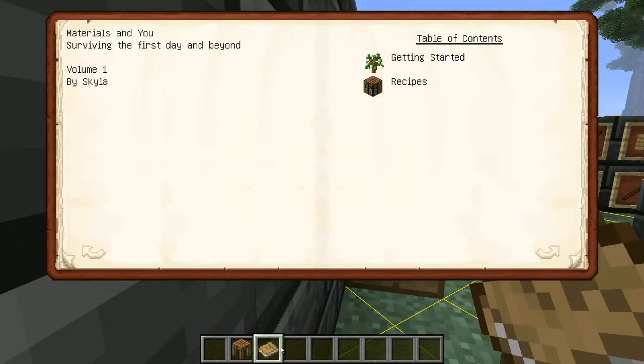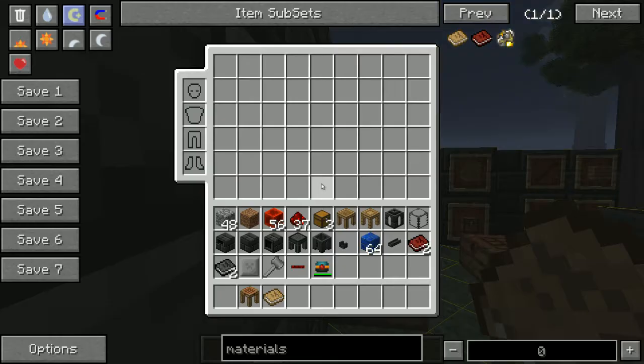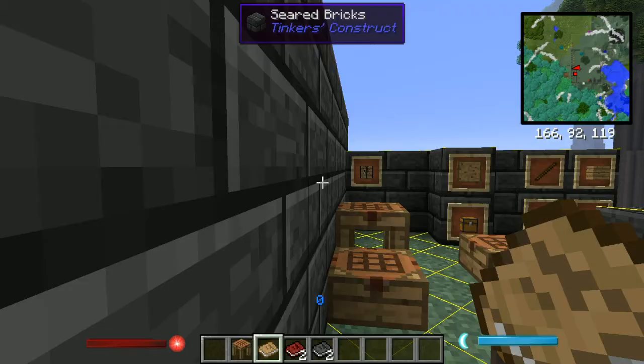So first of all you should start with this book. If not, you can spawn it in — it's called Materials and You. You'll get three books: Materials and You, Materials and You again which is slightly different, and Mighty Smelting.